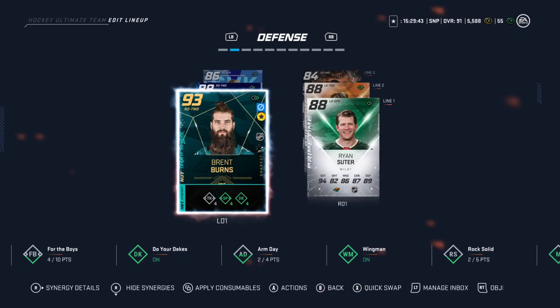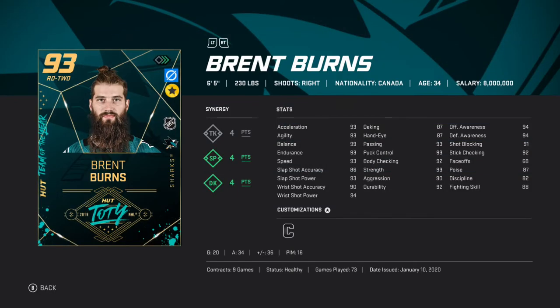Defense — Brent Burns. That's all I gotta say. He's got 54 points in 73 HUT Champs games, and I've played maybe 10 Rivals games or so. And he's a plus 36 — almost half a plus per game, which is very, very good at a HUT Champs slash Div 1 Rivals level. He's got the 4 SP, 4 DK, 4 TK — I need to get TK activated. He also has 96 speed and 90 wrist shot accuracy. He snipes — he's got 20 goals.